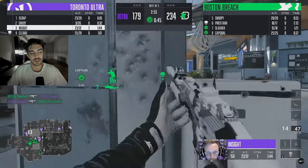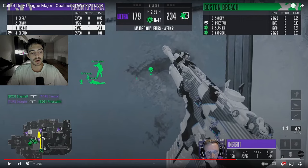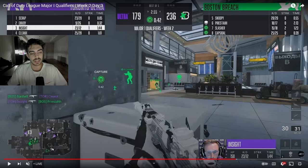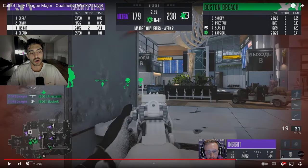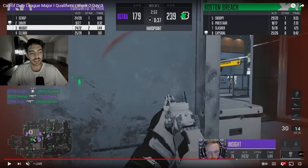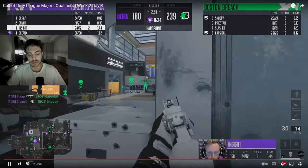Insight is in the back trying to get spawn kills on anyone rotating towards time and keeping back pressure to open it up for anyone hitting through the front. Number 5, Snoopy, re-picks up the cross that Priesta had given up when he died. They're covering their back and their front. Snoopy actually makes a pretty decent play — instead of holding this angle continuously, he goes over towards the cockpit and holds the hallways from a different angle. This way he can still see the front. Priesta can try and help the back off of his spawn, knowing that Insight is over here covering number 8.